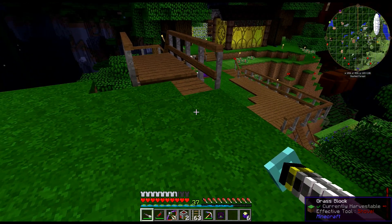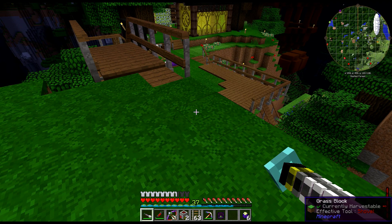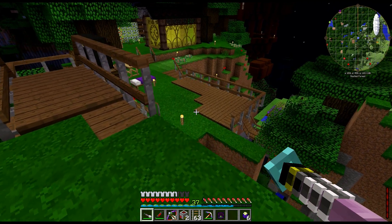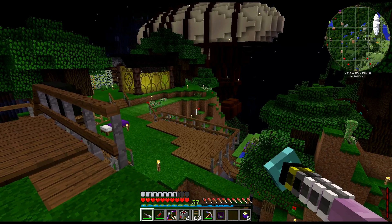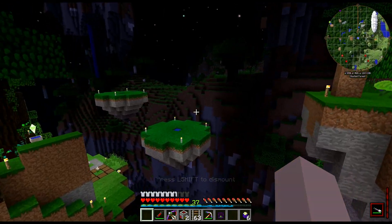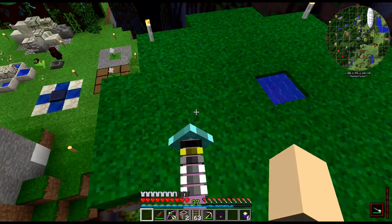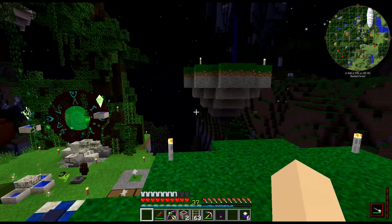These islands are specific — they are the same, very much like printed islands, I guess. They are going to be our farms. They have vivid grass from Botania because they're gonna be for the Botania area.